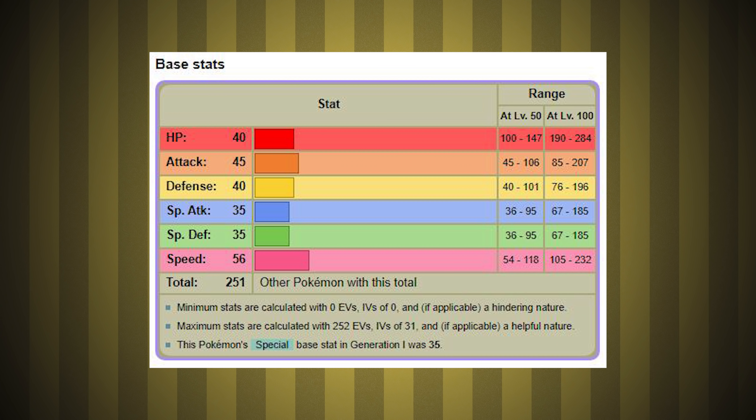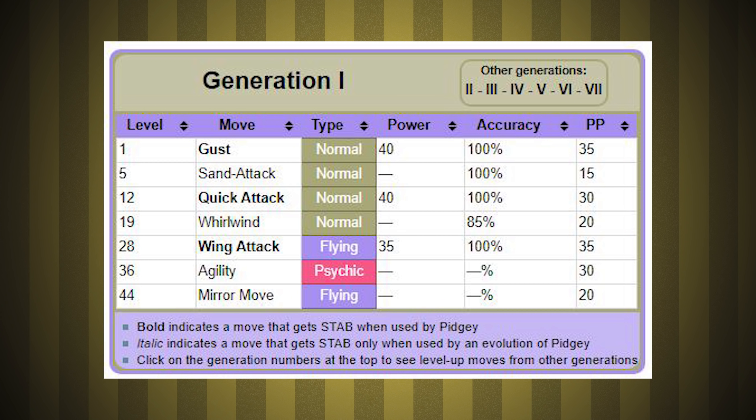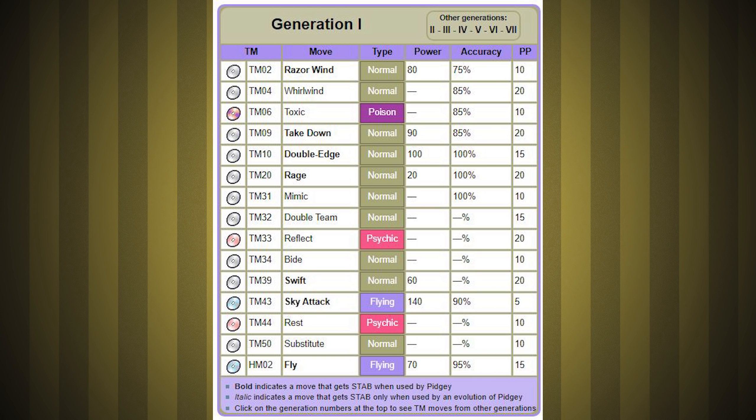Pidgey's stats are much less than even a first-form starter Pokemon, so it's fair to say we aren't going to be good at anything. Pidgey's strongest stat is its speed, and base 56 is underwhelming. Our moves are shockingly terrible — our best flying move is Wing Attack, which is identical to Peck in Gen 1. Gust is normal type, so although we get STAB, it's still awful. By TM, every attacking move is either normal or flying — at least we get STAB on everything.